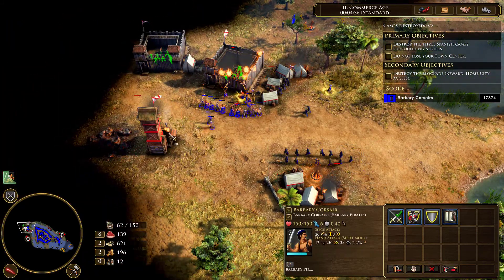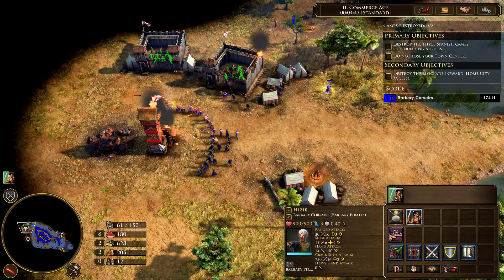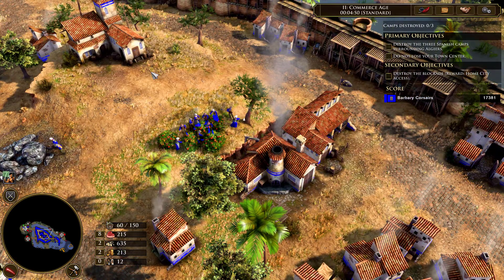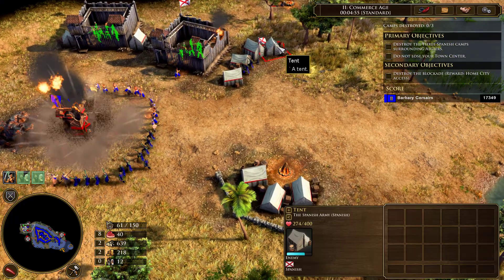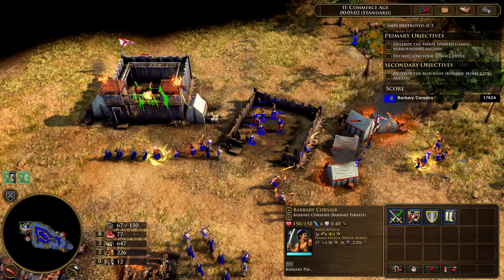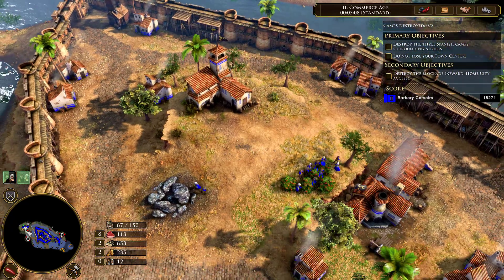Let's go ahead and destroy the outposts first so we don't lose any units. The outpost is destroyed. Yes - they've become ours! So we just got four corsairs and two arquebusiers, which we don't even have unlocked until the third age. We can take this treasure as well - get two settlers. We'll train two more villagers while we can.